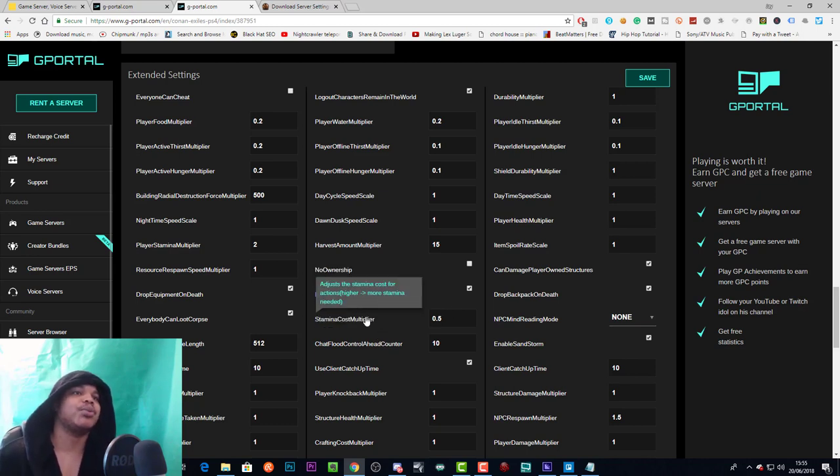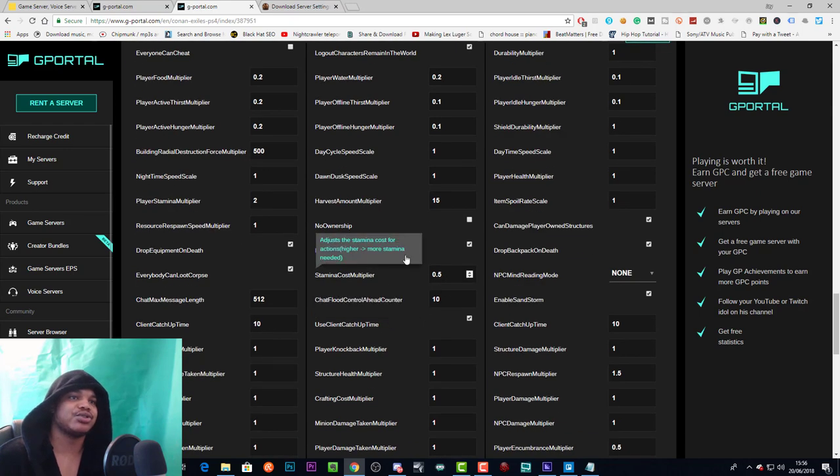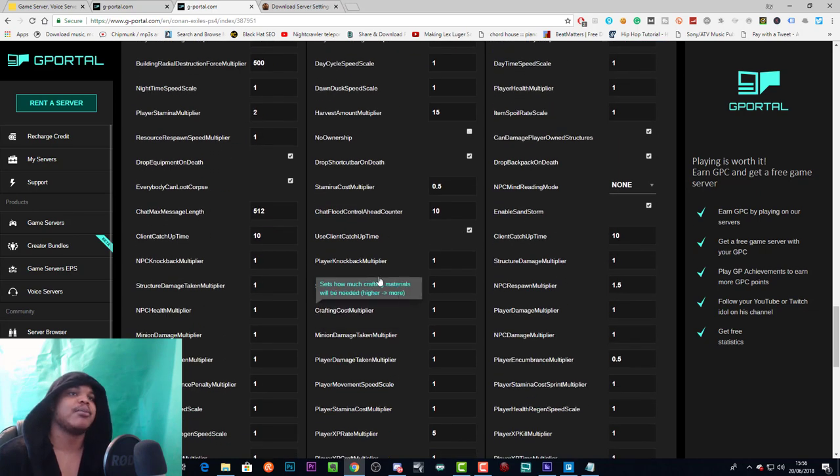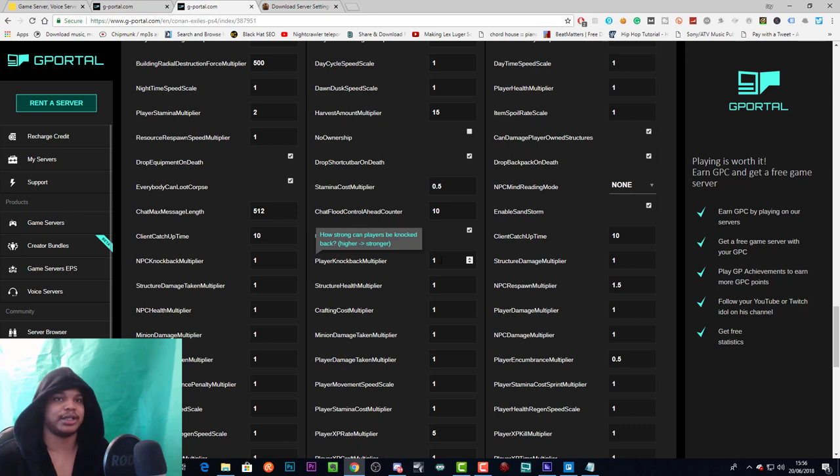Stamina cost multiplier: I've set that to 0.5, so half the stamina cost. Lower it further for even less stamina cost, raise it for more. Chat flood control is a spam filter for chat — since there's no text chat as far as I know, this doesn't matter much. Use client catch-up time activates or deactivates the client catch-up time we already explained — this setting just enables or turns it off.